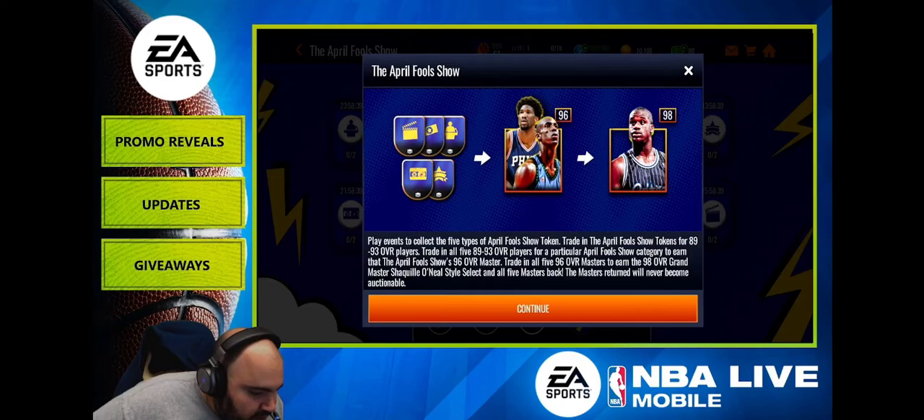You play events to collect five different tokens, trade in those tokens for 89 to 93 overall players, then trade in all five 89-to-93 players for a particular April Fools show category to earn the April Fools 96 overall Masters, then trade them all to get Shaq.